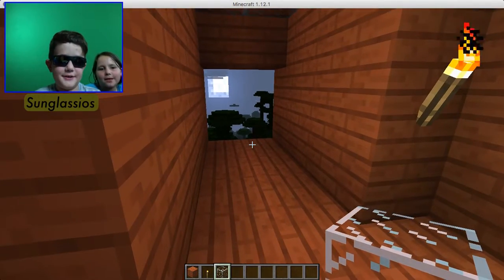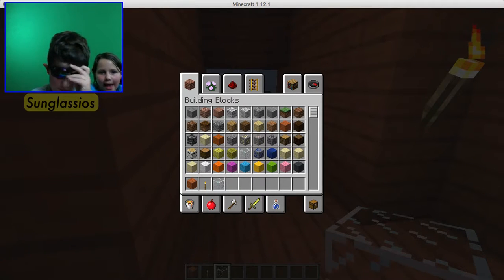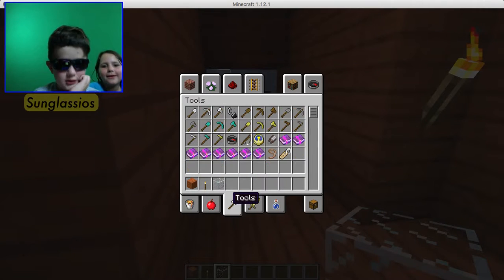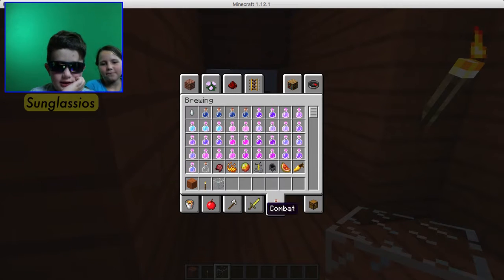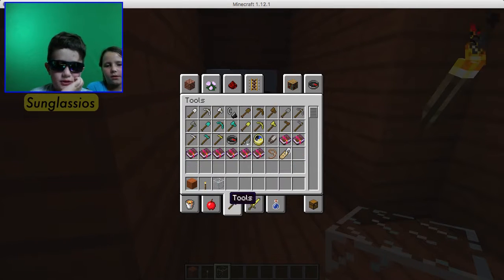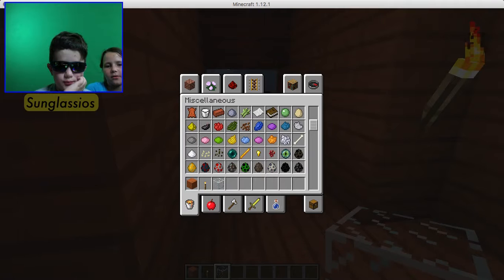When I play Minecraft at home, when I first started playing, I built a gold house. Out of gold blocks? Uh-huh. It was awesome. And when anyone starts the game in creative, they usually use really expensive materials — like bricks.